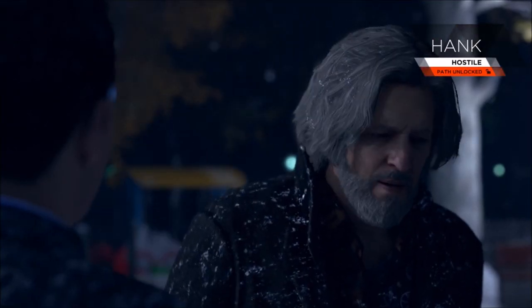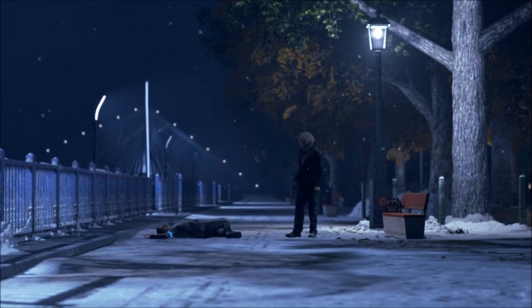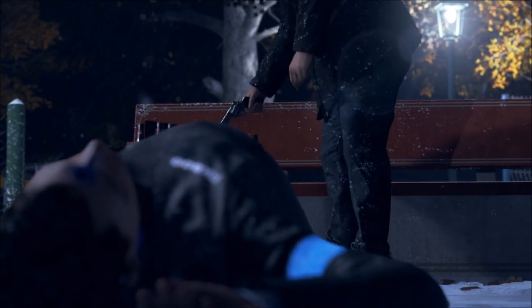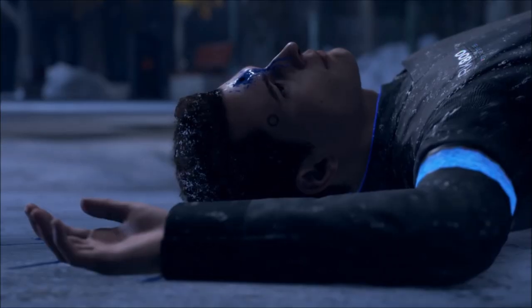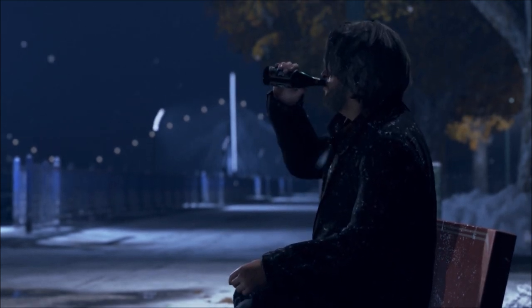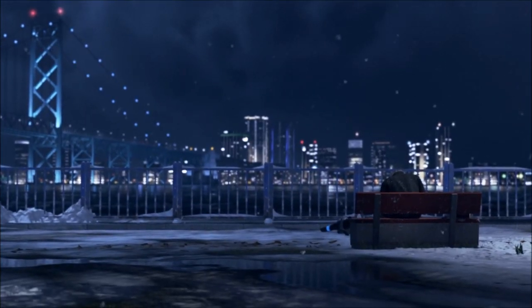The next one is a bit tricky — it's The Bridge. You're basically talking to Hank and you've got to make him hostile, no matter what. I messed it up a little by saving the girls in Eden's Club because that was going a different way. But kill him — absolutely slaughter him. You've got to be as cold as you can to Hank so he gets pissed off with you. And all you have to do is let him headshot you. You've just got to make him hostile.